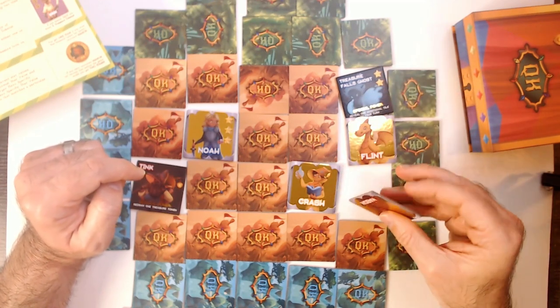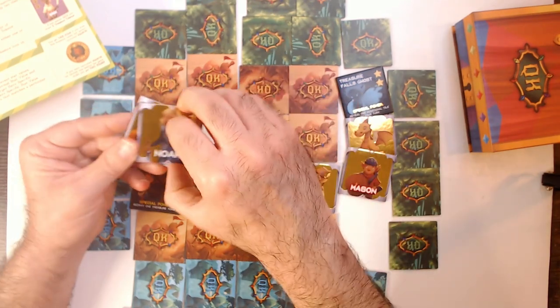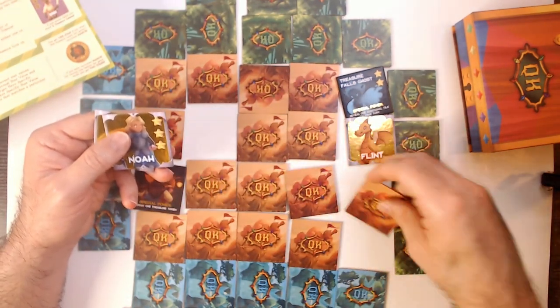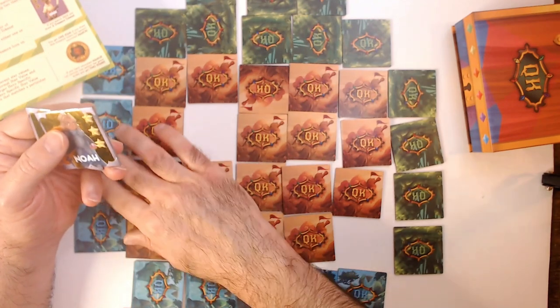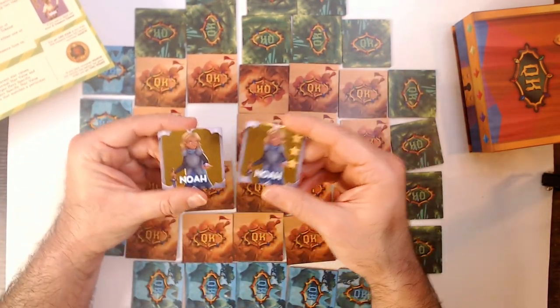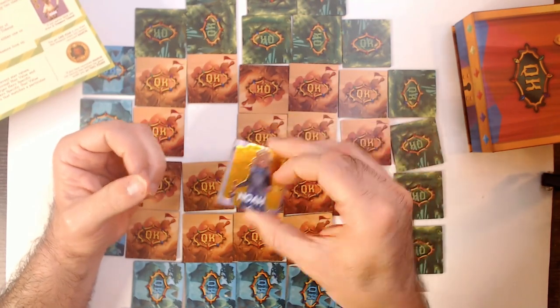We're not going to find one easily — all right, we got Noah! So Noah's here. These of course would all be face down normally. So the other person would go and get a hero, but we'll just run through as one player. So we have this — now we have the three-star and the no-star hero. They go in front of you. That is one of your heroes.